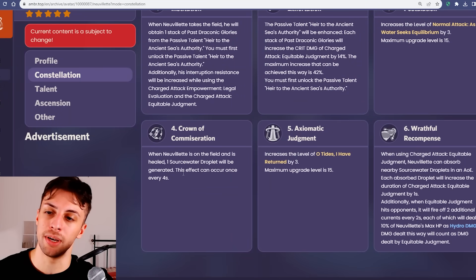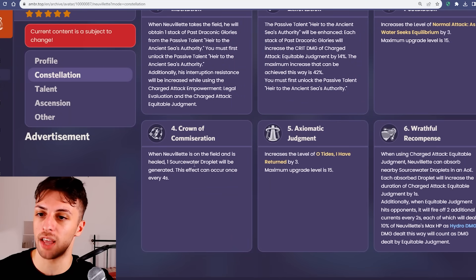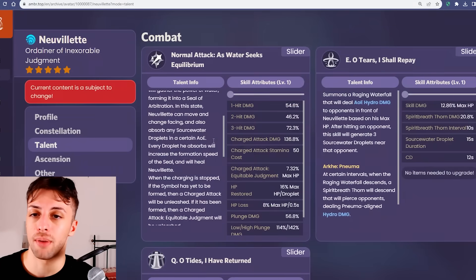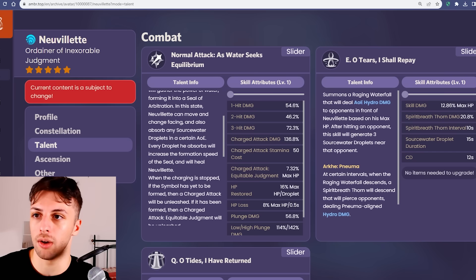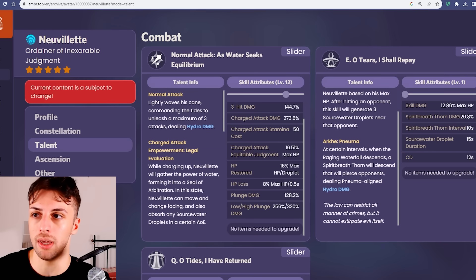His constellation 4 is seemingly useless, because it provides him an extra droplet every time he's healed while on field, every 4 seconds. Since Neuvillette heals himself with his charge attacks while absorbing droplets, that means he will be able to create these droplets himself. Each of these droplets will shorten the charge attack charge time by 1 second, so they will technically allow him to use more charge attacks, but at constellation 4 he has no need to use more charge attacks than he already does in the rotation, because it won't be a rotation damage increase.